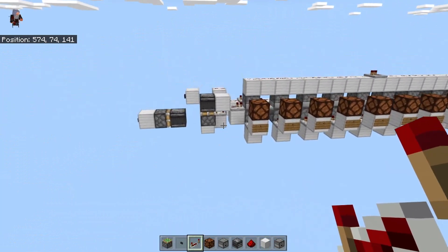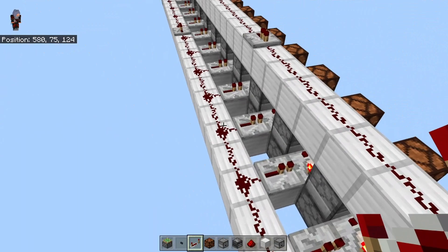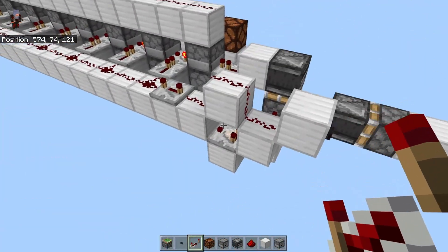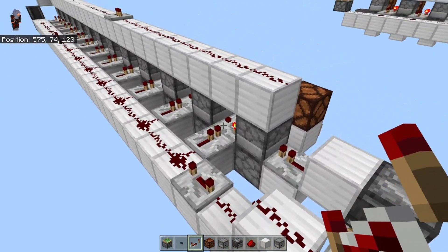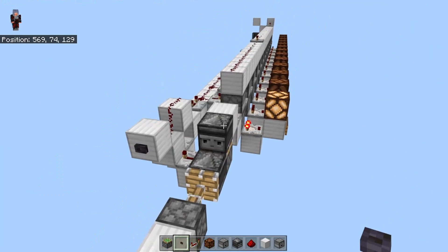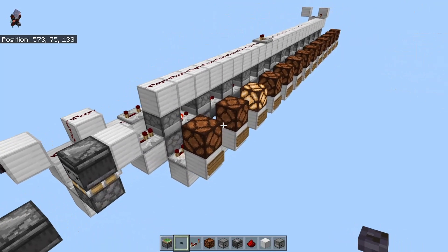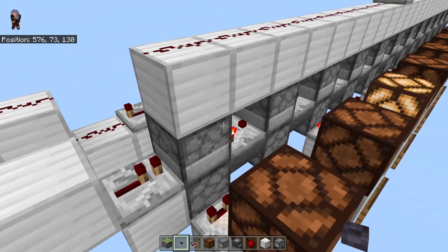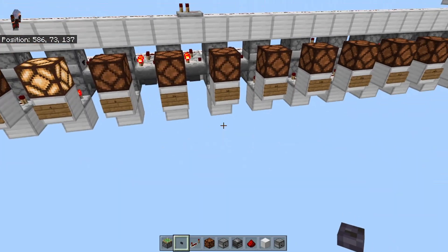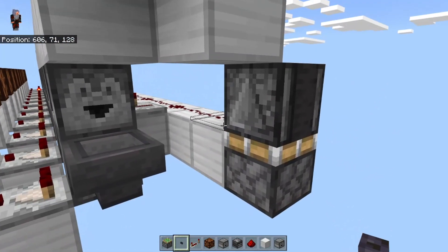If you need it to be longer, using a pulse extender would be good to extend the length, and you can use repeaters to extend the signal. The longer you make it, the more delay, and the longer you're going to have to hold these droppers in. Each one will put a unique output because of it being binary, so you can say this happens on this set of the timer and this one happens on another, and it completely resets by having it all set up and running it into something like this.